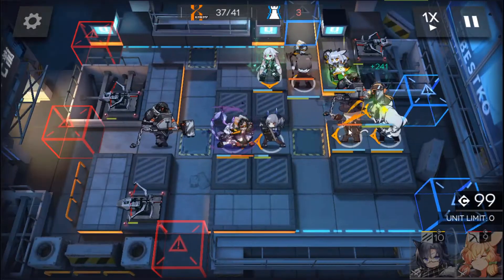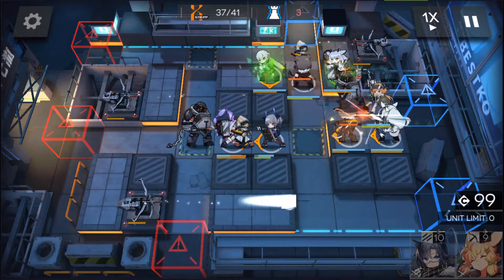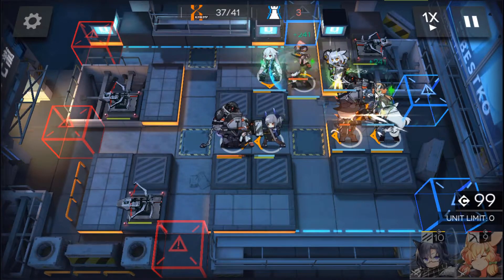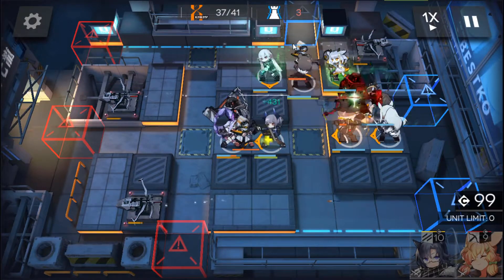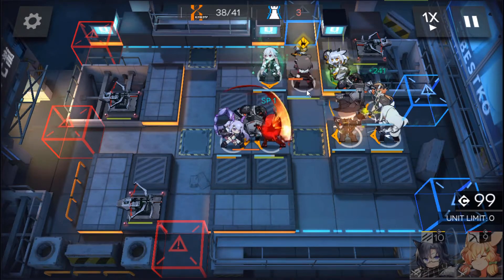Turn on most of her skills here. Now this is where Croissant comes in handy, because she has a skill that stuns them. So we are giving ourselves time for Haze to take out the boss.